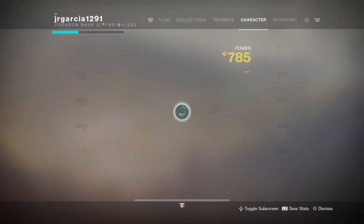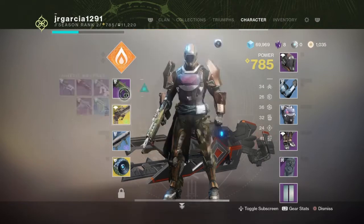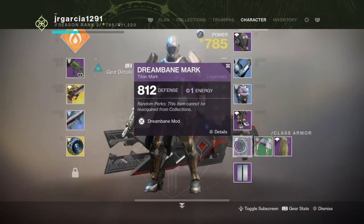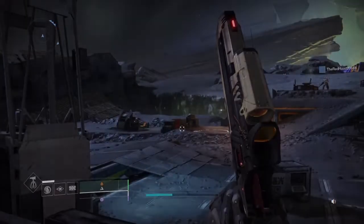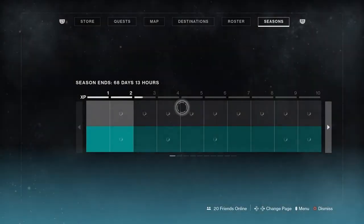Before we get this mission started, I really want to show you my weapons. I did upgrade this one — the hand cannon Ariana's Vow. I'm currently at 785 power. I really wanted to just continue my upgrade. The next mission requires 790 and I'm five below, so I think I should be good. I've just been upgrading weapon-wise.